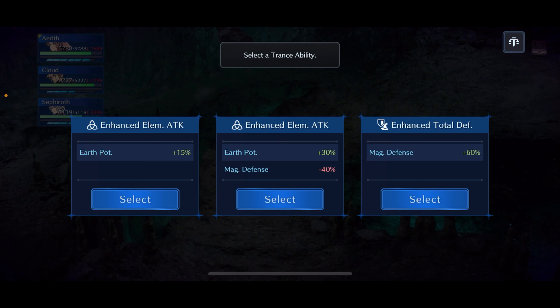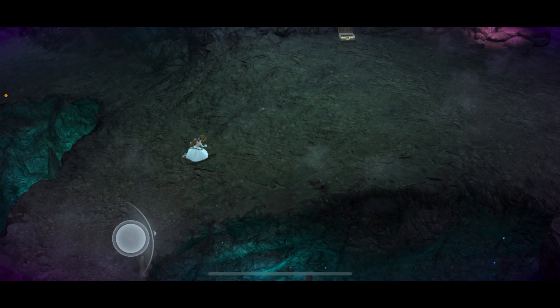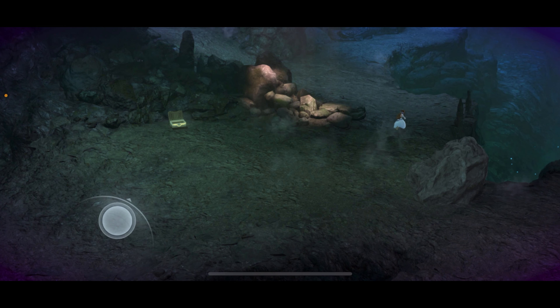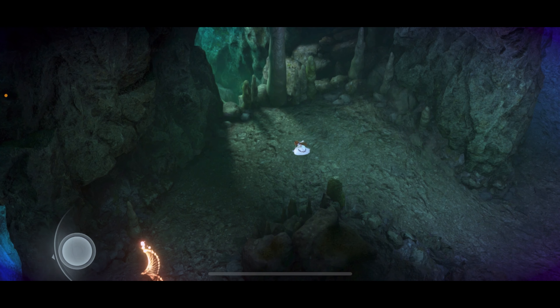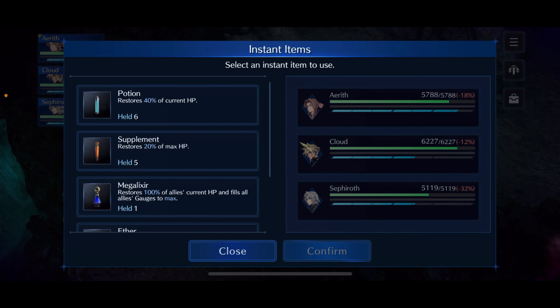I want to stress — I didn't mention this at the beginning — the Maritime Sword: the Zetant Ratel is weak to water and it is very helpful for taking it down. That's the fourth out of five bosses. For the last trance ability, this is the key to taking down the whole stage: enhanced elemental attack in the middle, earth potency +30%, though you get magic defense -40%. The final boss is all physical so you don't need to worry about that — select the middle one.